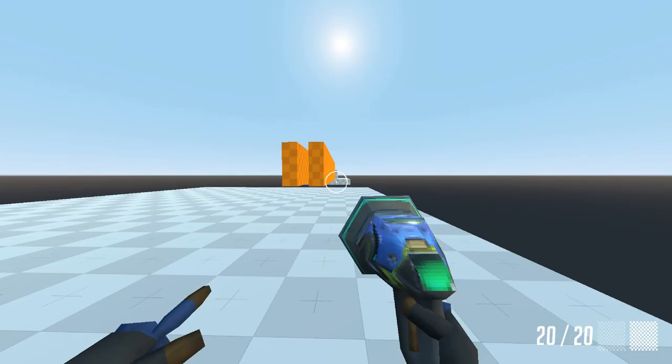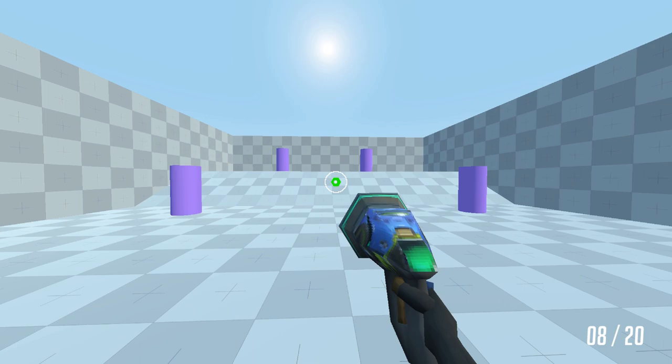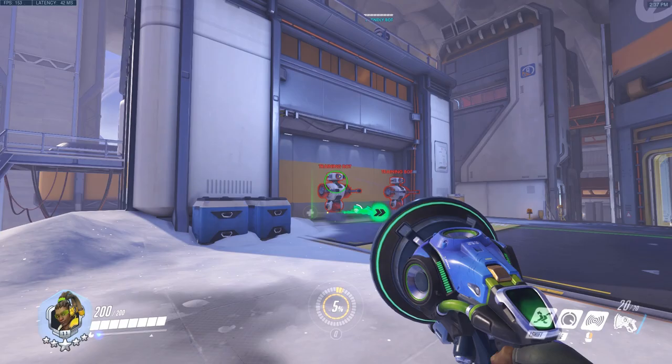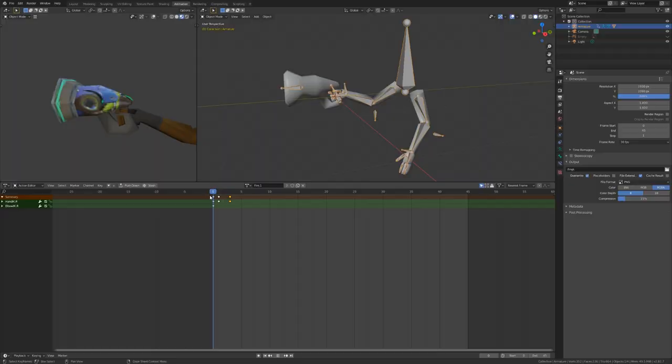I began working on animations for the view model. When you fire the gun, you shoot a volley of 4 projectiles every time you pull the trigger. It appears to be one smooth animation, but in reality each shot is its own separate animation queued up one after another, so that it appears like one action. This is so that I can make slight variations to each animation to make things look less robotic, and also because it gives me more flexibility if the animation gets interrupted midway, or if I want to increase or decrease the number of shots you fire per volley without having to create a whole new animation just for that.